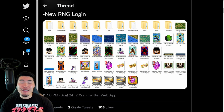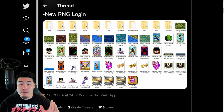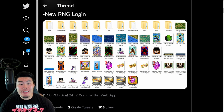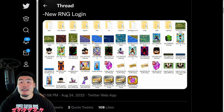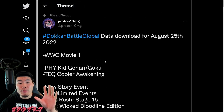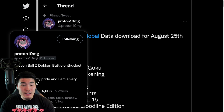Right now, we have to cover the new Global Data Download that just came out about an hour and a half ago. And of course, it was for the worldwide celebration. There's a lot of details about the events, the tickets, the items, and all that good stuff. Before we get into it, I want to give a big shoutout to my boy Proton10MG on Twitter for posting all these assets. If you guys aren't already following him, then definitely go ahead and do so.